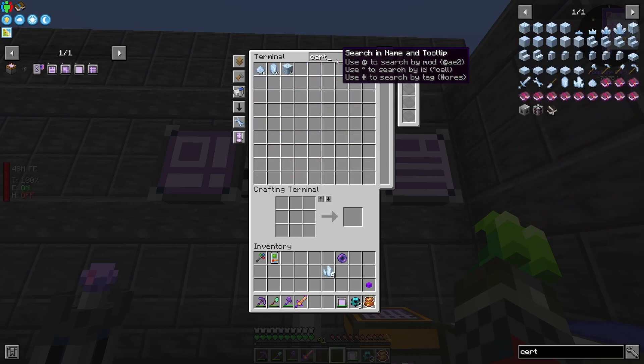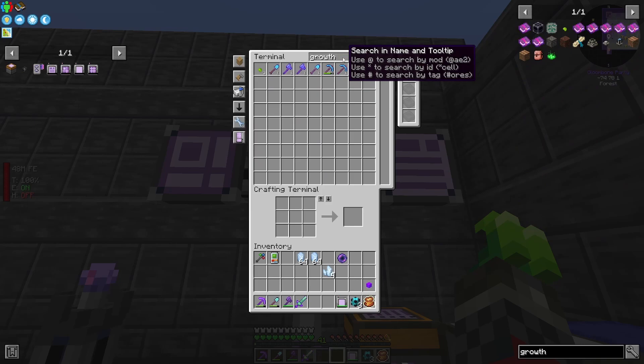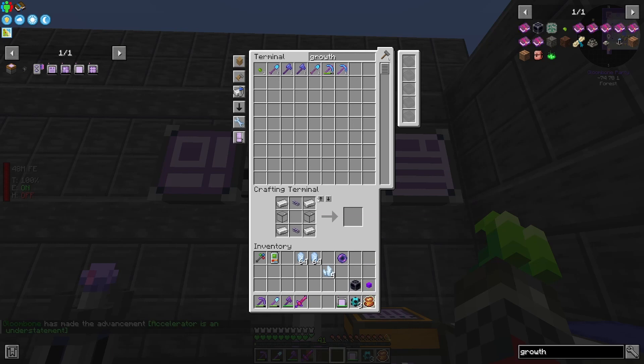I need a few more. I need plenty more. How does it look with searches? We have plenty of searches. I could also consider the growth accelerator — how does that look crafting-wise? That should be completely doable. It is completely doable.